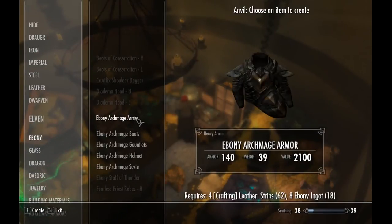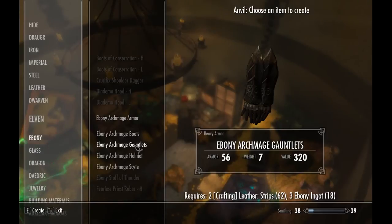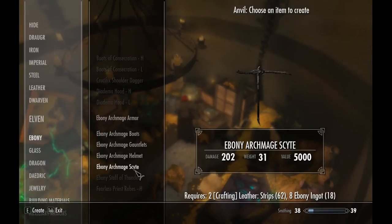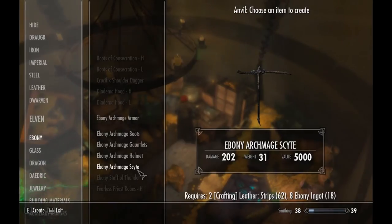Just go down here and you'll see Ebony Archmage Armor, Ebony Archmage Boots, Ebony Archmage Gauntlets, and so forth. There's also an Ebony Archmage Scythe which seems like a combination of an ebony hammer and an ebony sword, and it actually came out looking pretty cool.